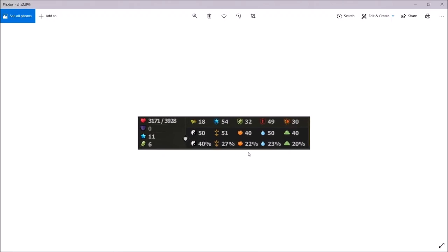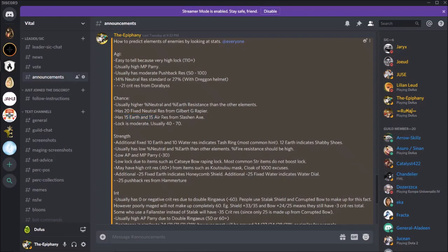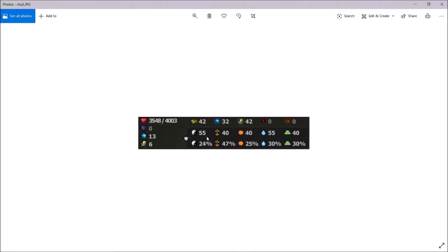Moving on to chance examples. This particular player is chance because the neutral res is very high and earth res is quite high compared to the other elements — chance sets usually lack water res and air res. The next set has 40 neutral res which indicates it's a chance set. The third chance example has neutral and water res raised by 15, and after checking back it seems like Slash and Axe gives 15 earth and 15 air res. By process of elimination — it's not intelligence because AP parry is low, not strength because lock is quite high and earth res is very high, and it's definitely not agility — so it's chance.